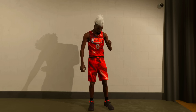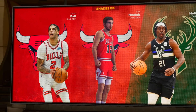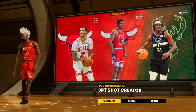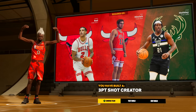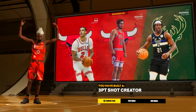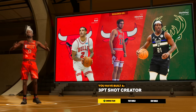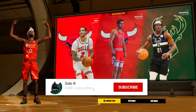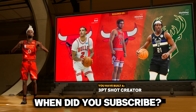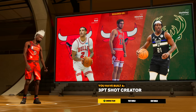We're going to complete the MyPlayer builder. As you guys can see we get Lonzo Ball, Kirk Hinrich, and Drew Holiday as comparisons. It says you've built a three-point shot creator - same name as my other 6'2 guard build, which is interesting. But this build is just all around way more balanced, can get contact dunks, and a lot of differences from the other build. If you're going to use this build make sure to subscribe - we're on the road to 700K. Let me know in the comments when you subscribed, and drop a like in the video.